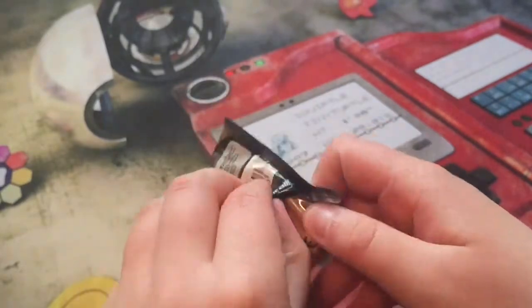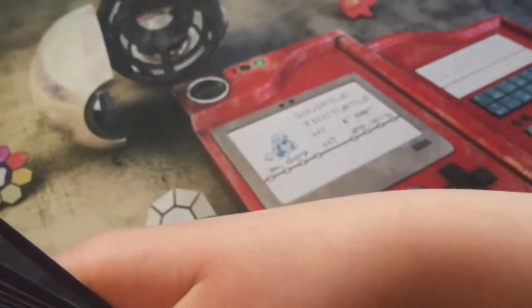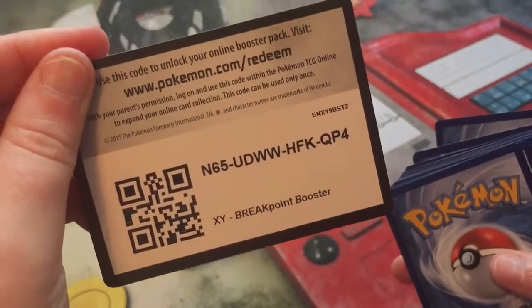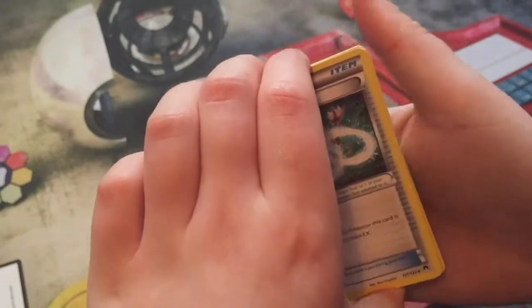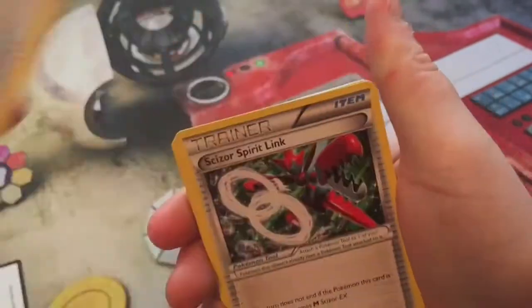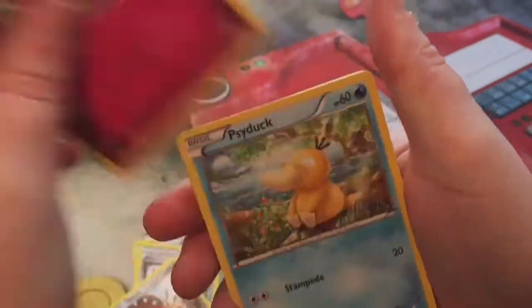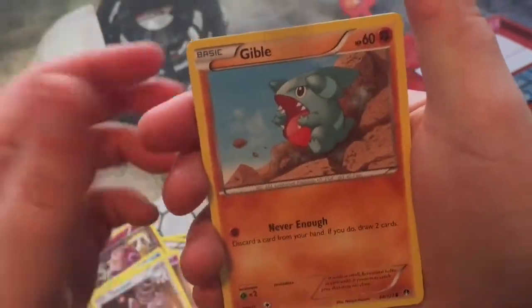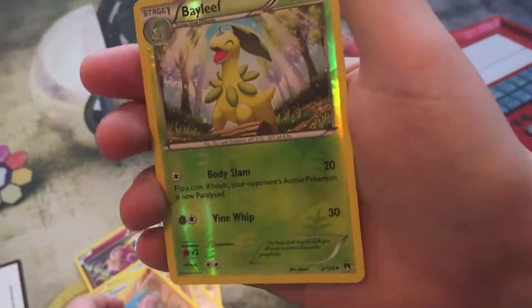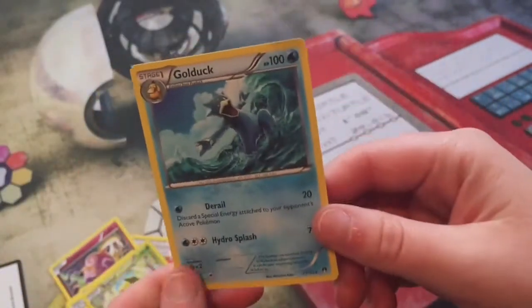On to our next pack — Gyarados. Sorry about the lighting, it's really late in the evening so the quality may not be the best. We have a Gyarados Spirit Link, Scizor Spirit Link, a Marill, Clefairy, Psyduck, Phantom, Slowpoke, Skitty, reverse Bayleef — that's an uncommon — and a Gold Oaks Rare.